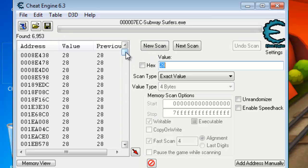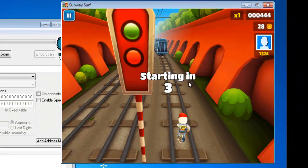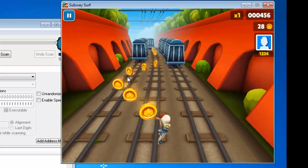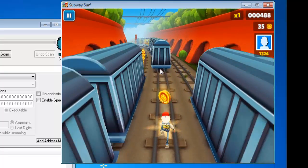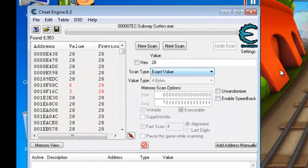You will get a list of addresses, but you don't need to go through every one because we are going to shortlist them. So now go back to the game and resume playing to change the score to a different value. I'm going to change the score to another value — let's say 36. Pause the game again. Now the score has changed. Enter the new value 36 and hit Next Scan.